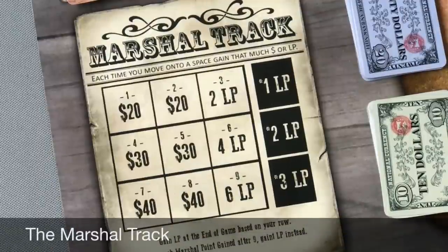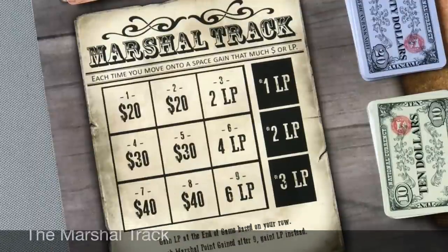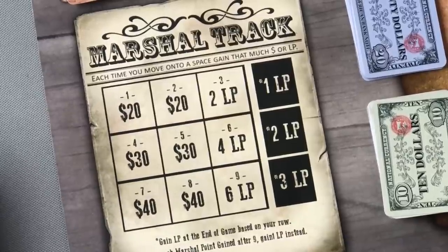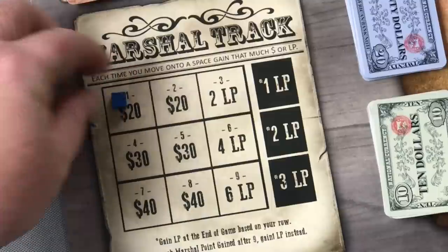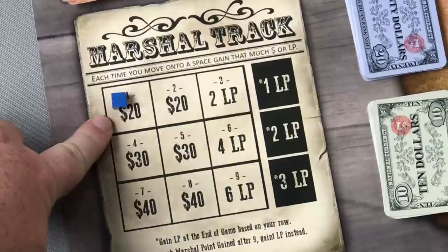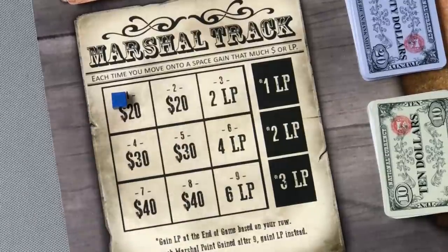Players can also earn LP by climbing the marshal track and upholding the law. The marshal track works differently than the wanted track — marshal players are not earning LP at the end of every single turn. When a player enters the marshal track, for example Doc Holliday earns a marshal point, he places his blue cube on space one of the marshal track and earns the reward in that square — in this case $20 — so he can then go buy mounts, upgraded weapons, and so on.